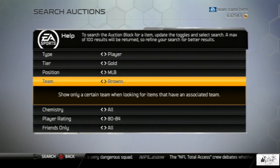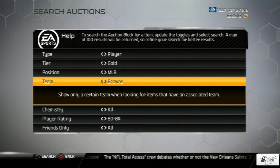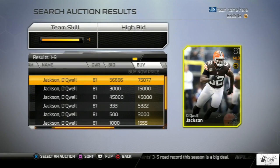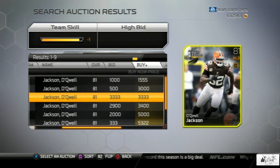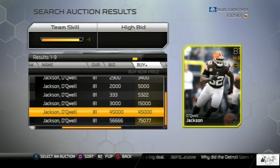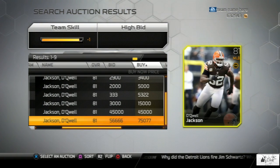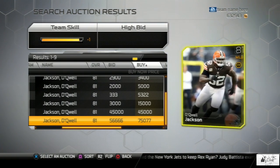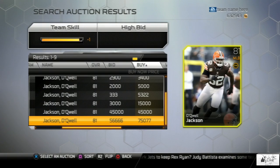Dequell Jackson is the next person on my list as we move on to the middle linebackers, and he is also another card going for a significant amount of coins on the auction block. You're going to see his road to the playoff card, then as we scroll down his base set is going for 45,000 coins and 75,000. There are a lot of cards in Ultimate Team selling for a good amount that many people in the community may not even be aware of.